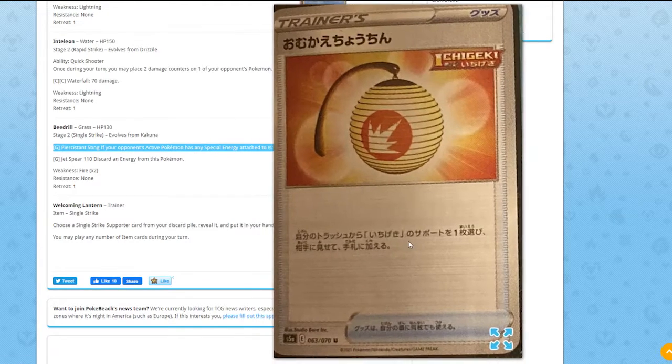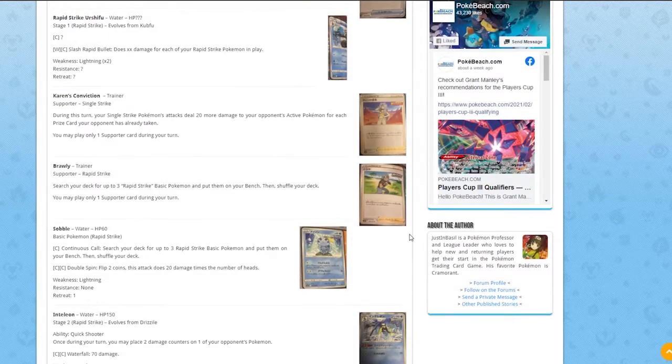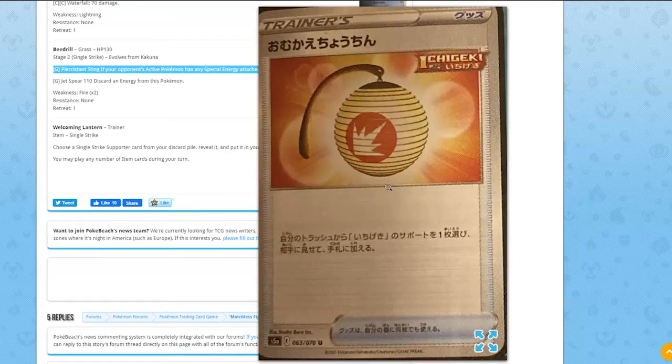The last card revealed is Welcoming Lantern, a Single Strike item card. It says: choose a Single Strike supporter from your discard pile, reveal it, and put it into your hand. It's essentially a VS Seeker for Single Strike supporters. The Single Strike supporters aren't quite as powerful as Rapid Strike ones in my opinion, but this is still a really good card.